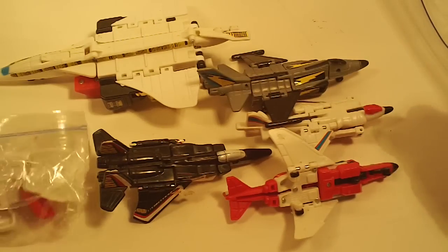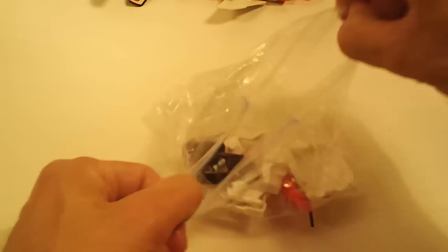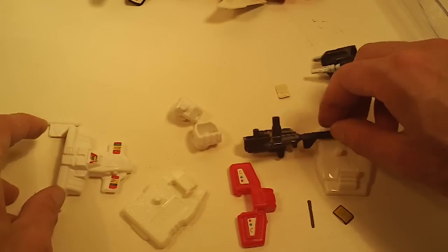And then we have Superion knockoff. This is what comes with him. Stickers coming off. Two fists, two feet, chest plate, head, waist plate, and gun.